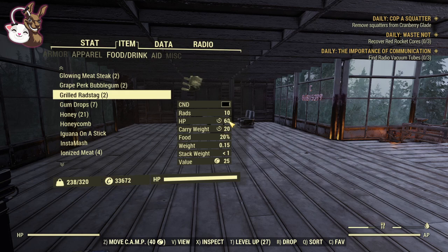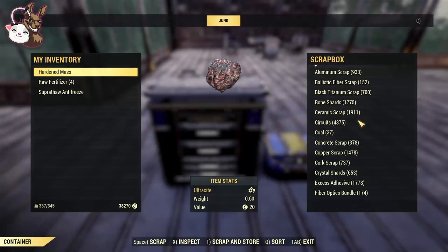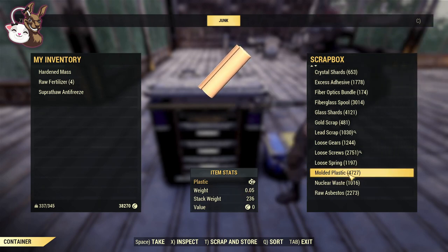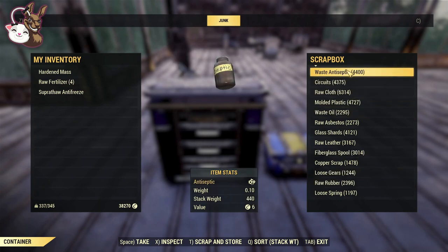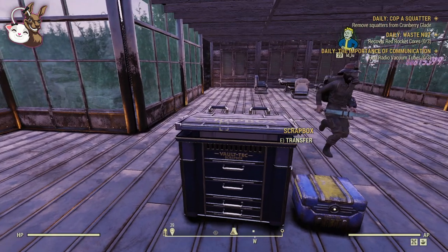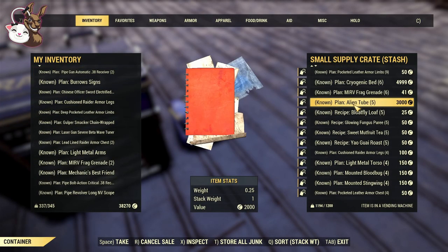The main part of this video is talking about how to manage and get rid of space in your stash box and inventory. Let's talk first about the scrap box. If you're lucky enough to have Fallout First, no problem. But if you look at things like molten plastic — I've got 4,700 of them taking over 200 of my space. Antiseptic at 440, circuits at 438, cloth at 316. If you don't have Fallout First and you're hoarding materials, that's one of the first things to attack, because it adds up ridiculously quick.